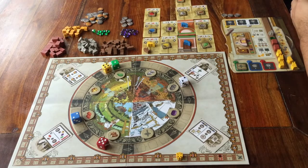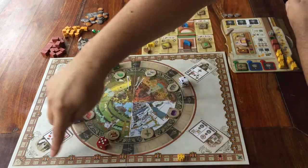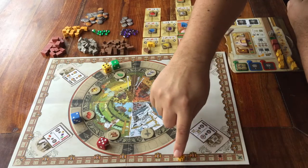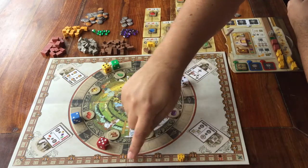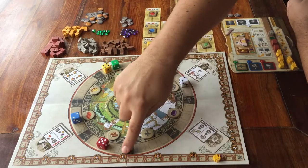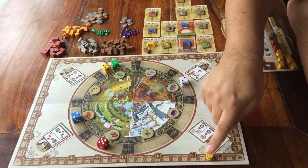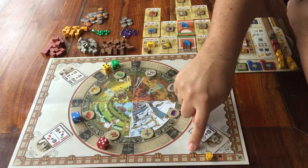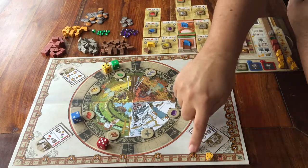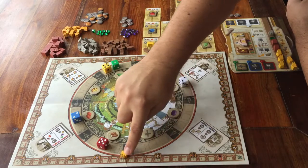Before I get into that, let's have a look at the scoring track that goes around the board. There are these regular points at the edge, but close to that you also have these other spaces. Those are prestige points. Scoring at the end of the game goes in prestige points. So if you happen to be in this section where the points are far apart, you're going to go forward in points very quickly.